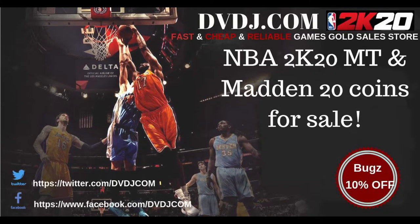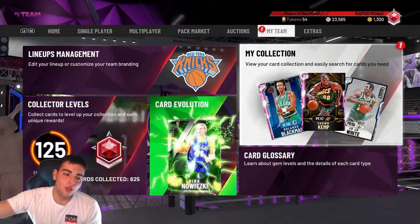If you want cheap, fast, and reliable NBA 2K20 MT as well as NFL 20 Mut coins, please go to dvdj.com — link will be in the description. Use code 'bugs' for 10% off at checkout.